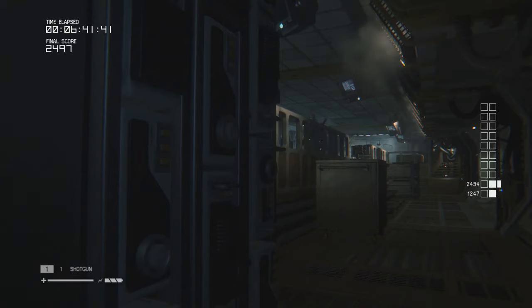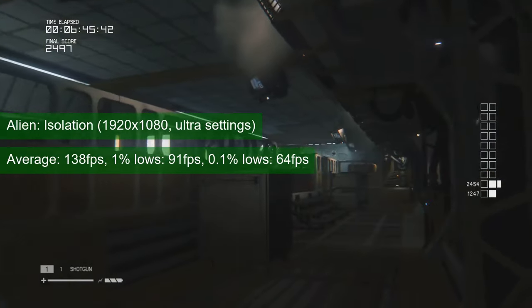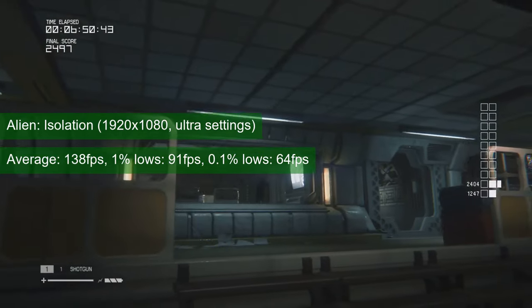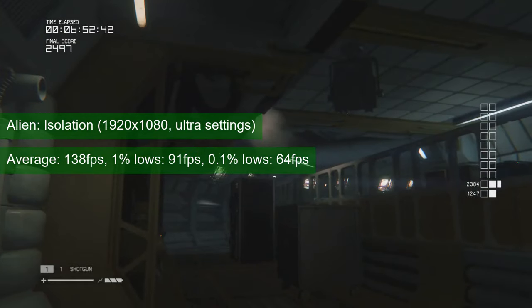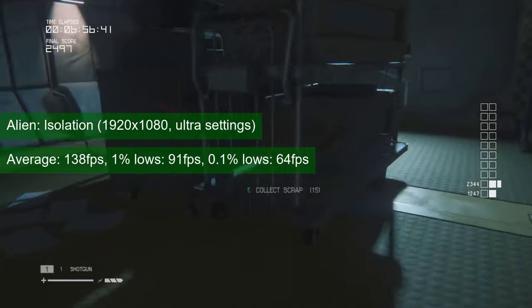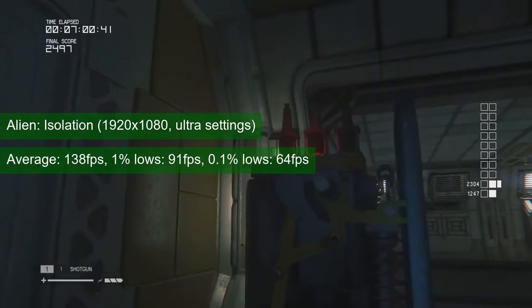We start the gaming results section with Alien Isolation, an older game that serves mostly as a common test for all reviewed GPUs. At 1080 resolution and ultra settings, the card averages 138 FPS and the 1% low number stays in the low 90s. There is room to increase the resolution and still have a good single-player experience.